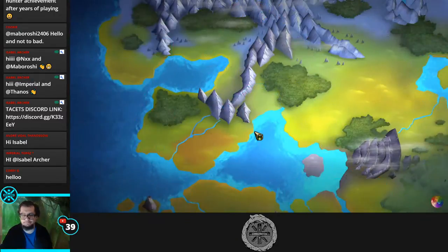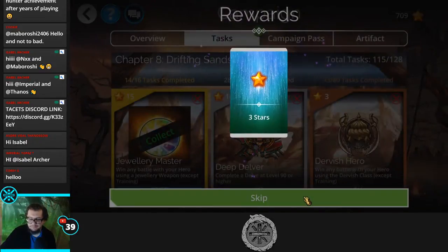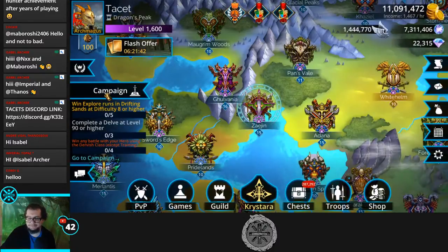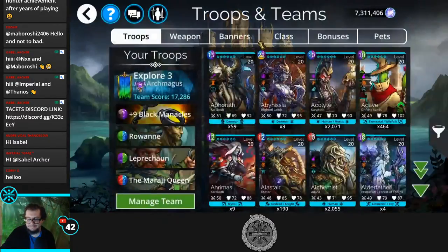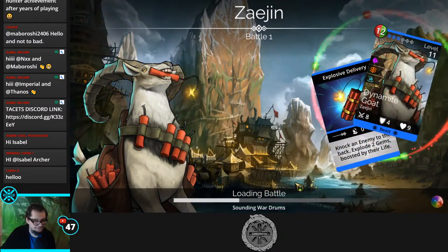Oh, we already completed both of those tasks while I was distracted! Now for the dervish hero class task — win any battle using your hero with the Dervish hero class. Time to change the hero class to Dervish. Let's get four wins and then we can move on to the next task.